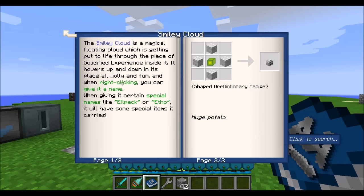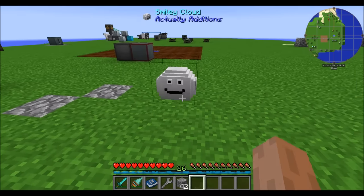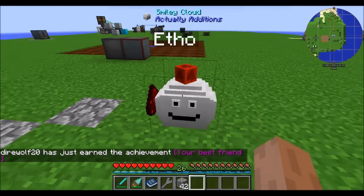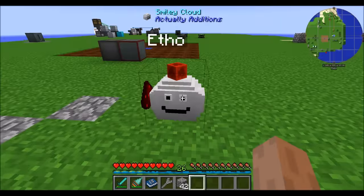There's also the smiley cloud. Simply place it in the world and it chills there, looking smiley. You can right-click it to give it a name — let's name it Etho. It gets some cool redstone effects and there are a couple of little Easter eggs. He's just a friendly little guy.